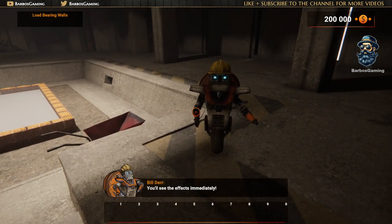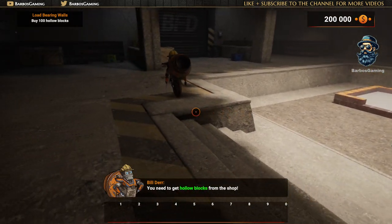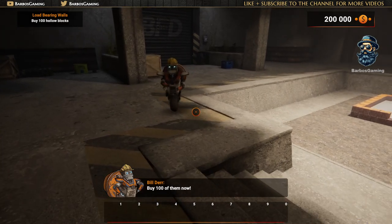You'll see the effects immediately. You'll need to get hollow blocks from the shop. Buy 100 of them now.